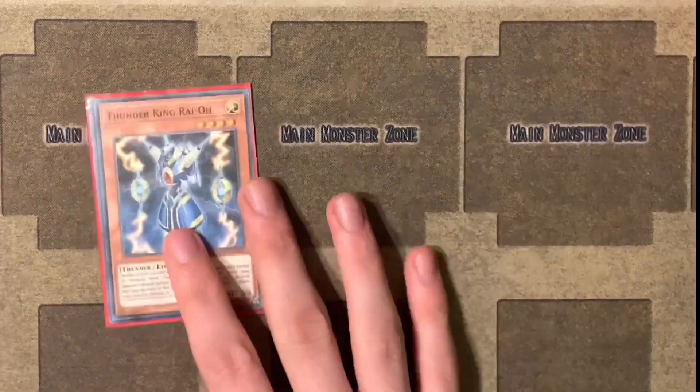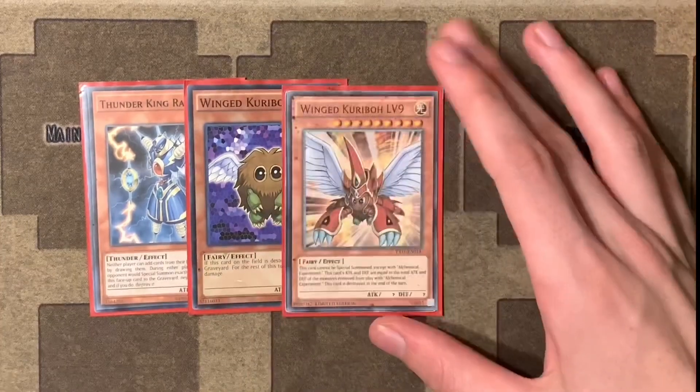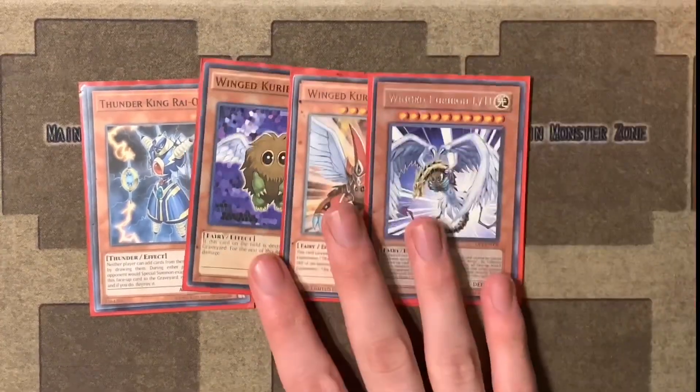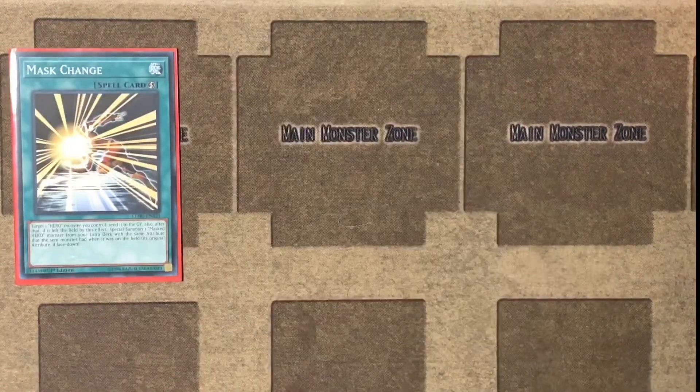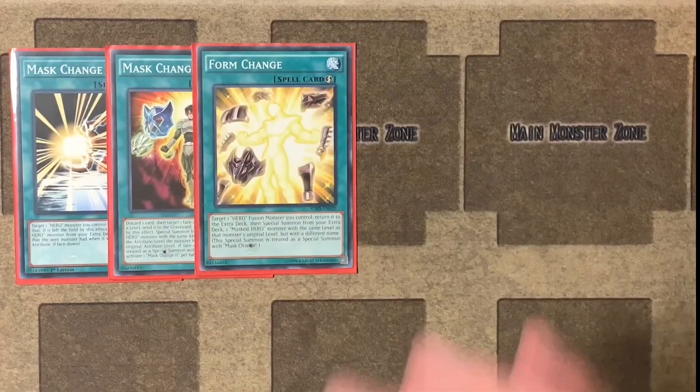On to Jaden's tech cards, we have a Thunder King Raioh, a Winged Kuriboh, a Winged Kuriboh Level 9, and a Winged Kuriboh Level 10. His first spell is a copy of Masked Change, followed by a copy of Masked Change 2, a Form Change, and an Instant Mask Change.